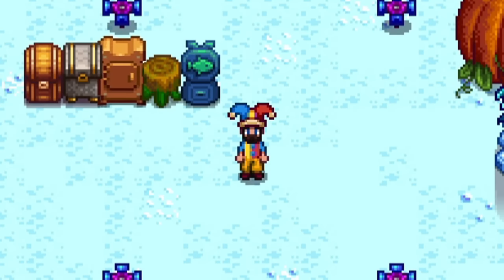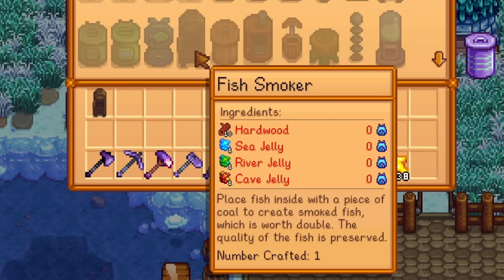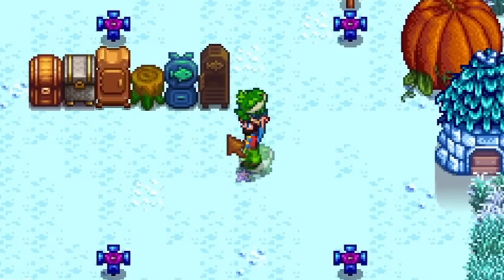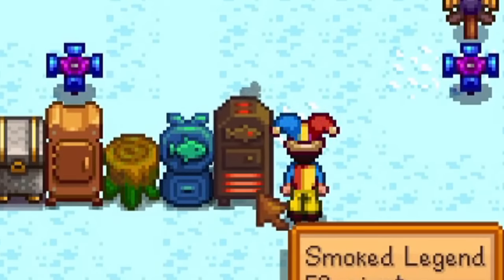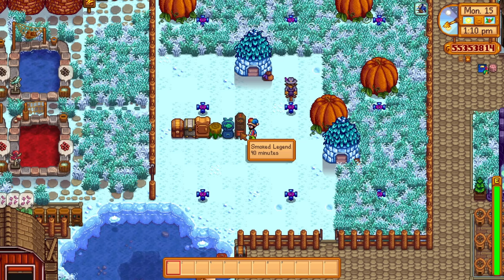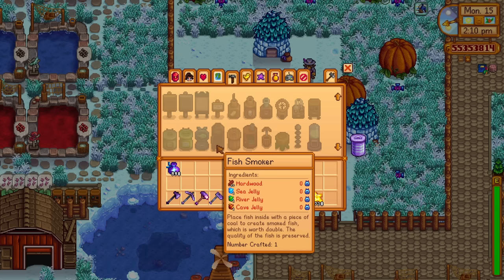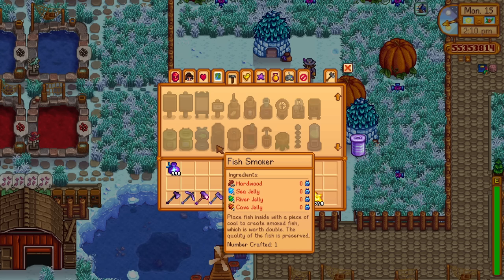Following on with the fishing theme, the next machine is the fish smoker. This allows you to place fish inside with a piece of coal to create smoked fish — one fish and one coal — and it actually increases the value of that fish by double. The quality of the fish is also preserved, so if you put in an iridium quality Legend you'll get a smoked Legend at iridium quality, which doubles the value. To craft the fish smoker you need 10 hardwood and one each of the jellies: sea, river, and cave, which you can get randomly by fishing in each location. You'll need to purchase this recipe from Willy's fish shop for 10,000 gold.